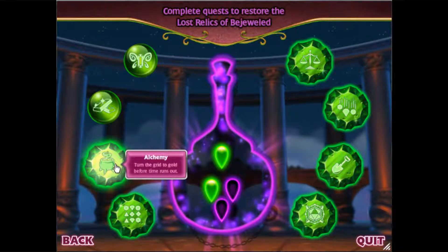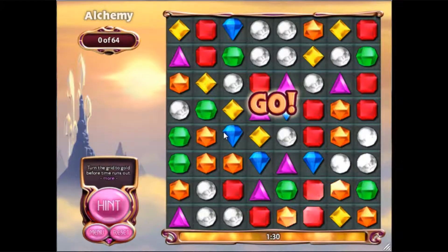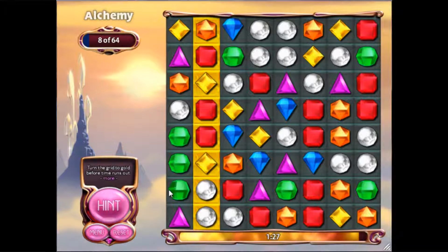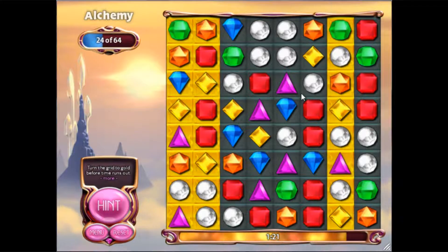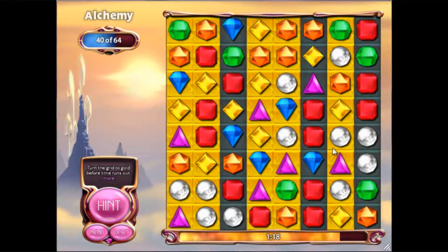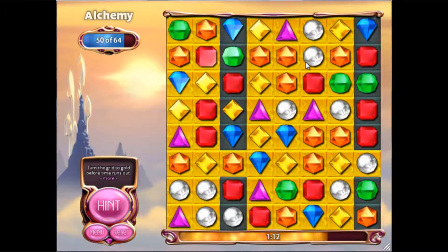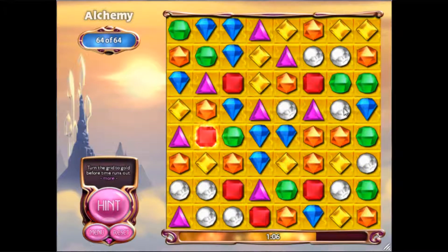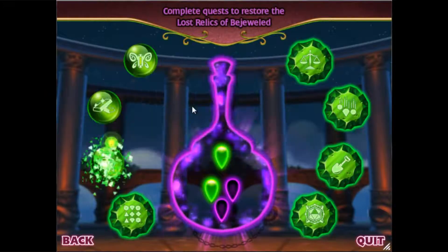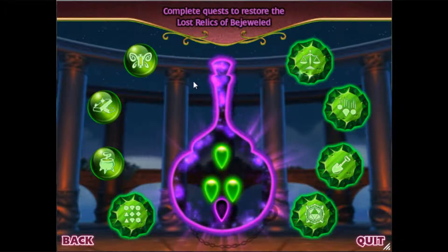Archimeli — turn the grids to gold before time runs out. What they want you to do here: you're under a time limit, and you have to turn all this lead into gold. Doing good so far. And I'm already done — that was easy! Normally that isn't that easy, but vertical matches can make it so much easier.